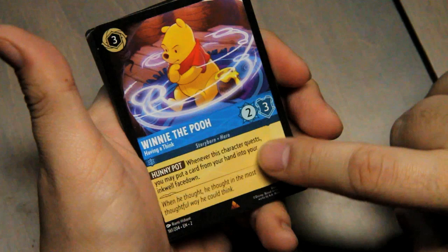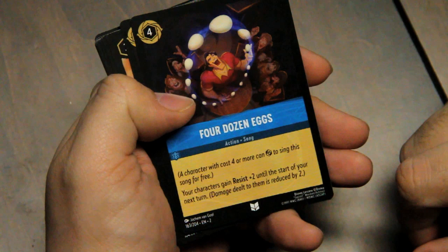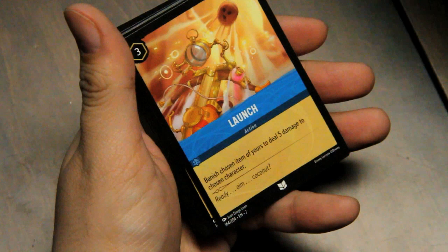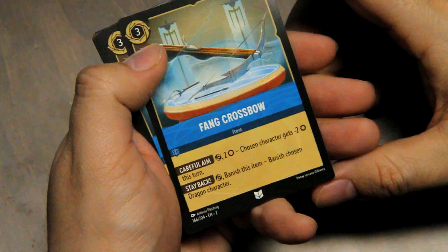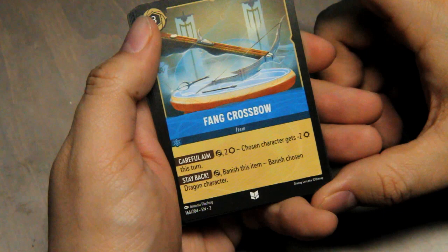I Was a Lad — I had four dozen eggs every morning to help me grow large. It's a song: your characters gain resist plus two until the start of your next turn — damage dealt to them is reduced by two. Launch — an action: banish chosen item of yours to deal five damage to chosen character. Great. Items: Fang Crossbow — three cost, can be made into ink. Careful Aim: tap, pay two — chosen character gets minus two strength this turn. Stay Back: tap, banish this item, banish chosen dragon character.